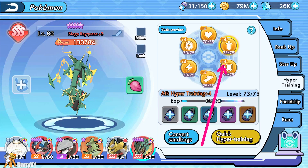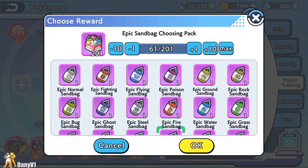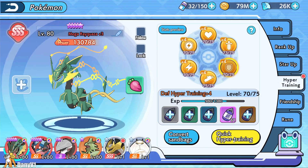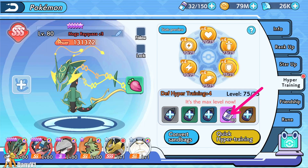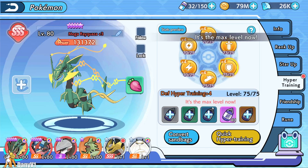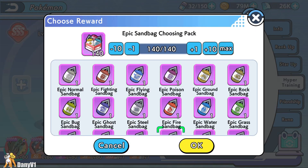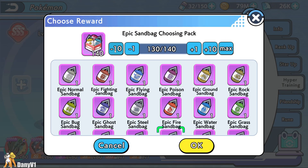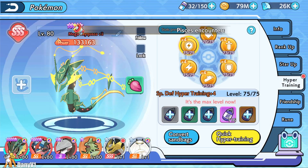I'll open some rumble packs and exchange about 61 purple sandbags to see how much it consumes from level 70 to 75. It consumed 21 purples, which means I still need quite a lot. It's not enough. I can do the maximum amount — let me check. Maybe I don't need the maximum; I'll do around 120. I believe I'll have to exchange a little extra after that. We shall see.